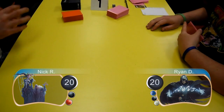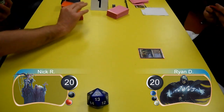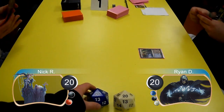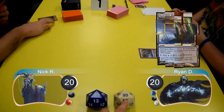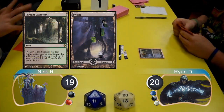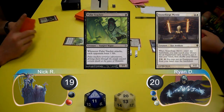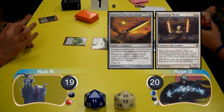Hello everybody, this is Kevin from Klotz Productions and this is Game 1 between Nick playing Black Red Vampires and Ryan playing Esper Stoneblade. Ryan started the game off with a Darkslick Shores, then Nick cracked Verdant Catacombs to search for a swamp and cast a Pulse Tracker. Ryan then played a Stoneforge Mystic and searched for a Sword of Feast and Famine.